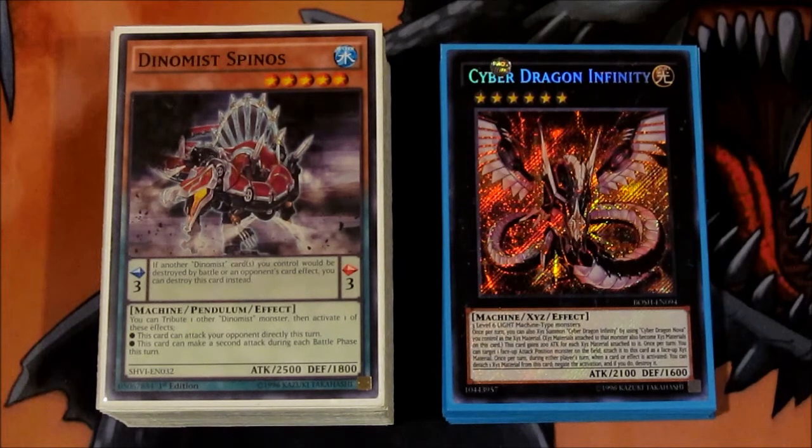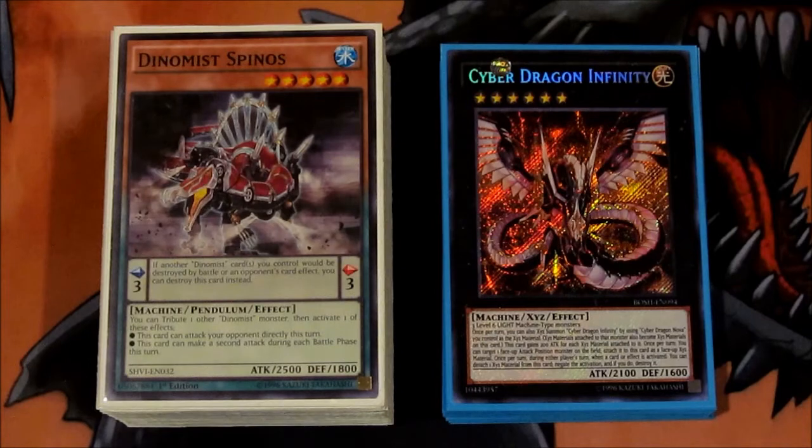Dynamis are tournament-savvy and one of those decks that you can run on a budget, so you can't really go wrong getting everything you need. And with Cyber Dragon Infinity reprinted, it's a no-brainer to get whatever you need on a budget. Dynamis are one of those decks where you can get away with an OTK or two, but you have to be mindful of your plays — the 6 and 3 scales are important, because the 3s prevent your Dynamis from being destroyed by battle and by card effects.